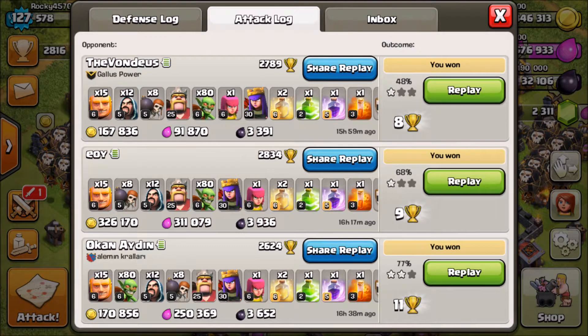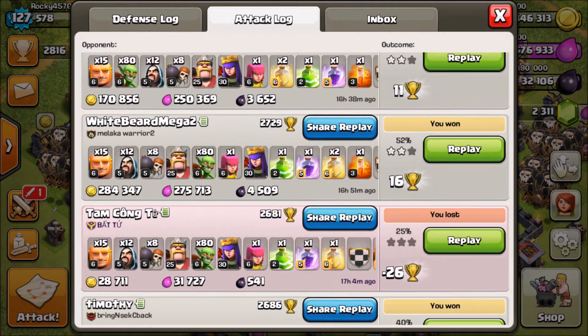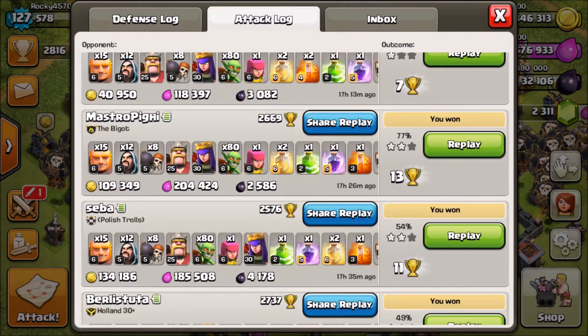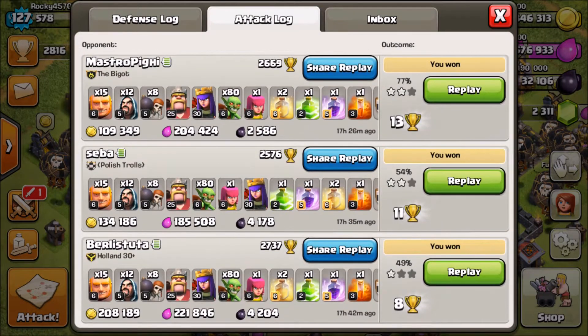We've got a couple poisons to deal with clan castle troops. Check out these results: 3300, 3900, 3600, 4500 — we lost that one I think, against a Town Hall 11 — 3000, 2500, 4100, 4200. There are a lot of solid raids. We're gonna get into the first replay and show you guys how this works and how fast it is.